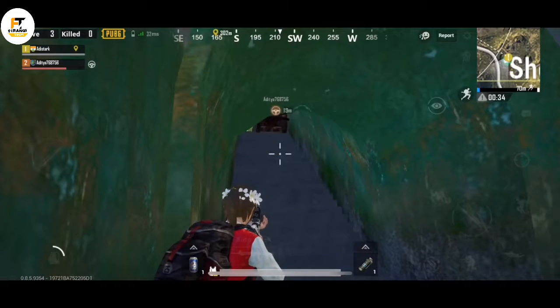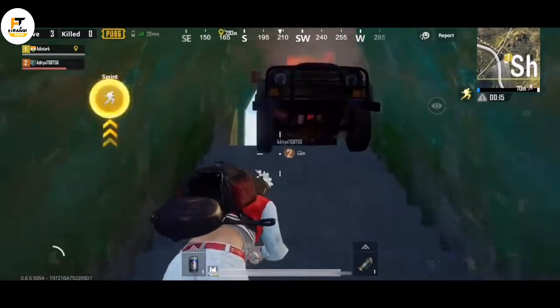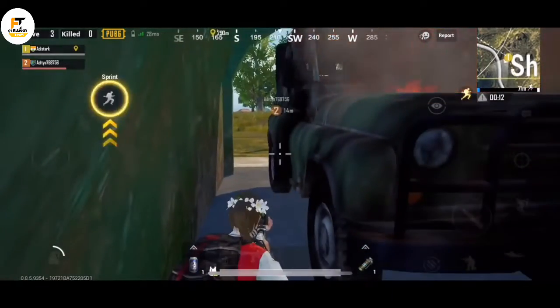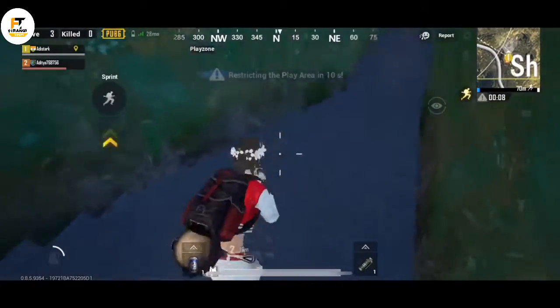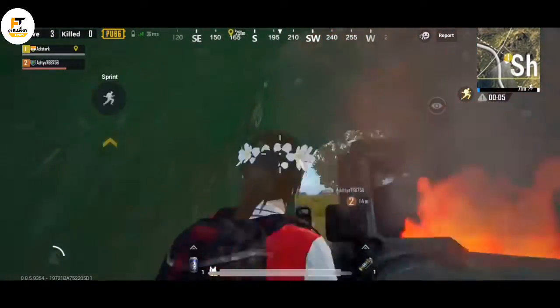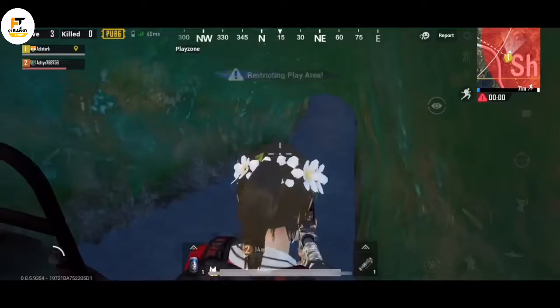You can trap your opponent in the cave by blocking the entrance with a jeep and blast it.